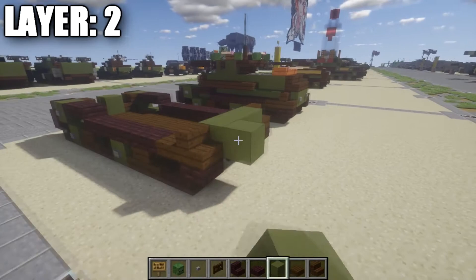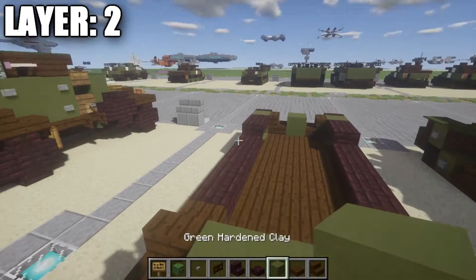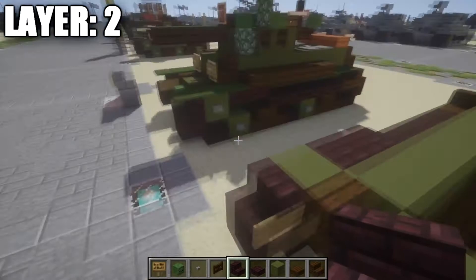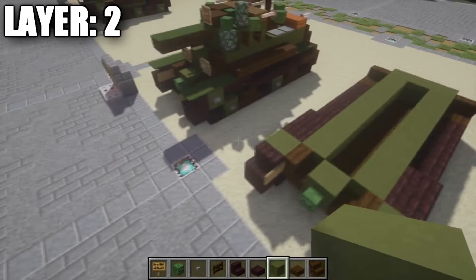Along the sides by the tracks, take green clay blocks and fill in the spaces in between to close off the interior so you can't see inside the tank. Once that's filled in, Layer 2 is done — very simple layer — and with that let's move on to Layer 3.